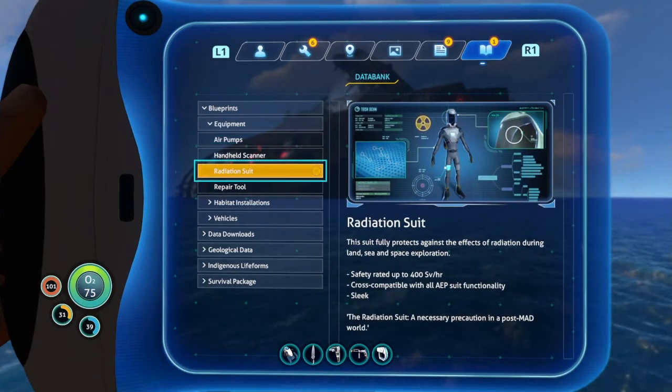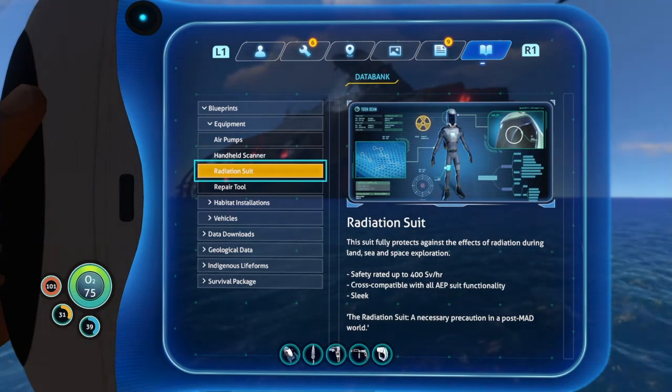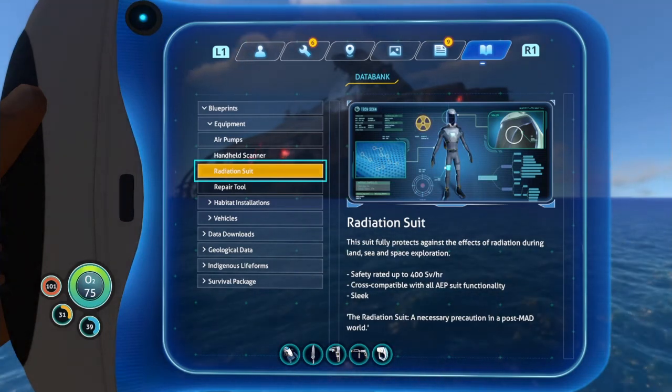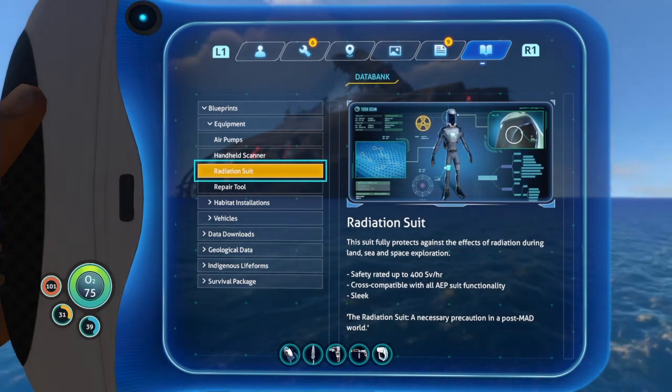Suit fully protects against the effects of radiation during land, sea, and space exploration. Safely rated up to 400 SV an hour, cross compatible with all AEP suit functionality. Radiation suit - a necessary precaution in a post-mad world.